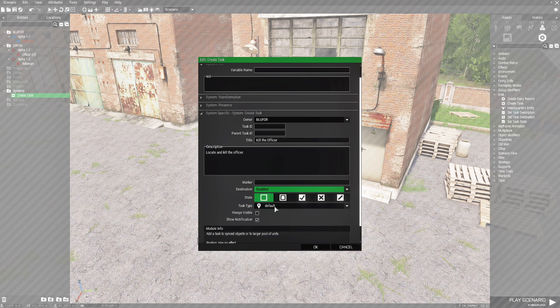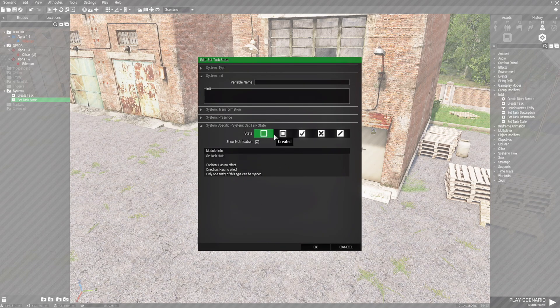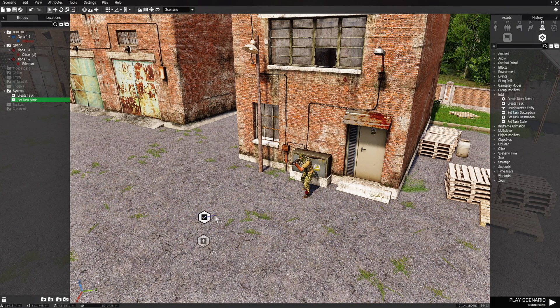The task state will be created, the task type will be Kill — that's all we need for that one. Then we're going to set a Set Task State module, double-click it, set it to Succeeded, and sync this Set Task State module to the Create Task module.